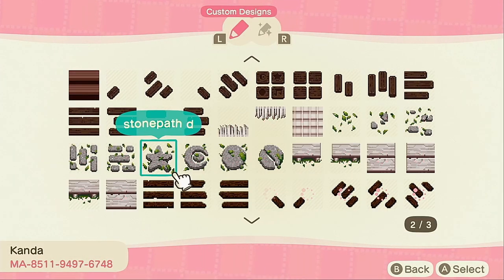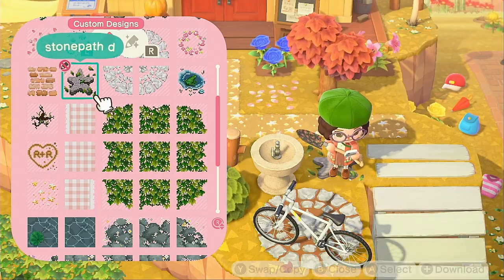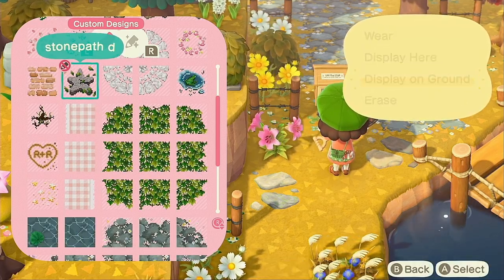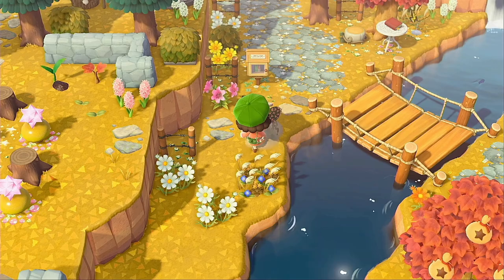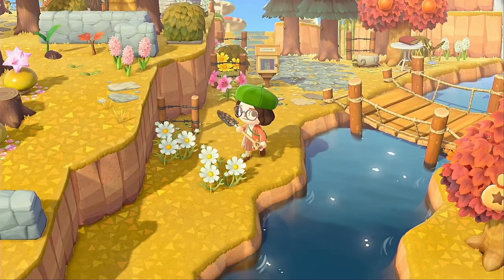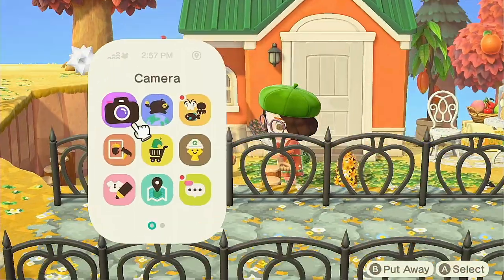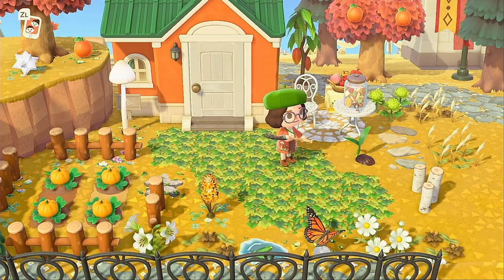I'll be putting the design code in the description of my custom designs video. It matches my fairy core vibe perfectly — so cute. I put it down in front of the little library and it looks amazing. I think Tangy needs a star design because she is a star on this island — the star of the museum. Absolutely perfect.